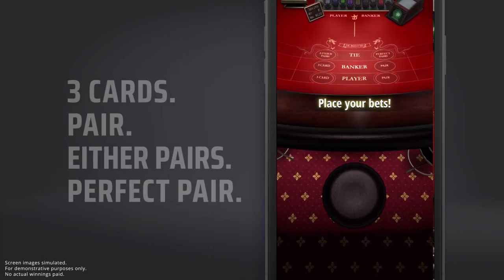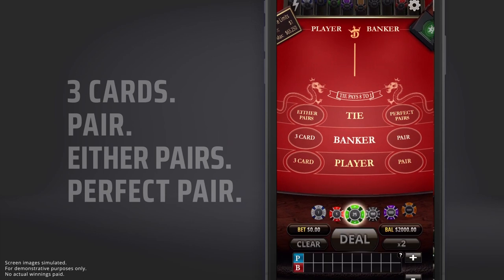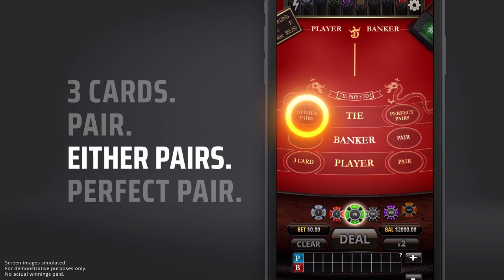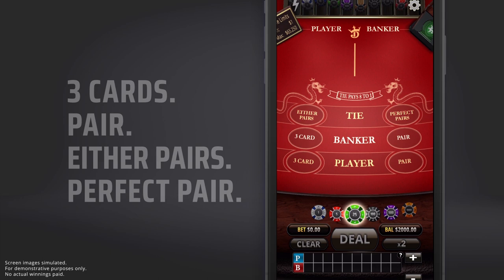If you're playing in certain jurisdictions, you also have the option of various side bets. Bettors can choose to bet on the player or banker hands winning with three cards, the player or banker getting dealt a pair, either side getting dealt a pair, or either the banker or player getting a same-suit pair — also known as a perfect pair.